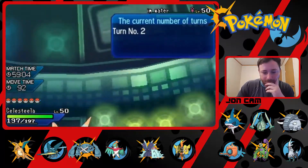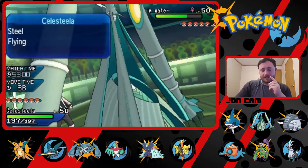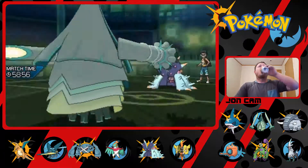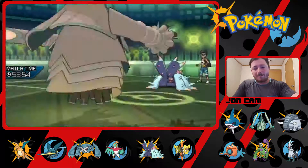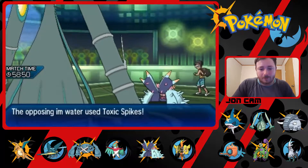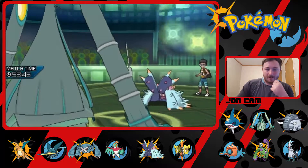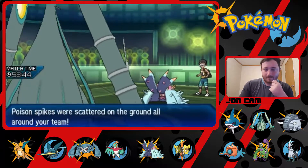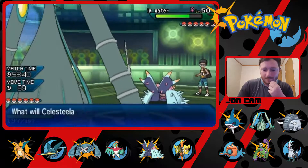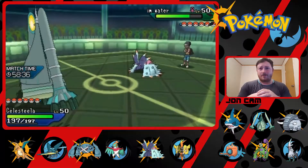Icy Salazzle — alright, not a big deal. So what I'm going to do is I taught Totem Eyes here, see what he does. He might have Haze. More toxic spikes — okay, interesting stuff. We'll just start Giga Draining and hopefully I hit hard.